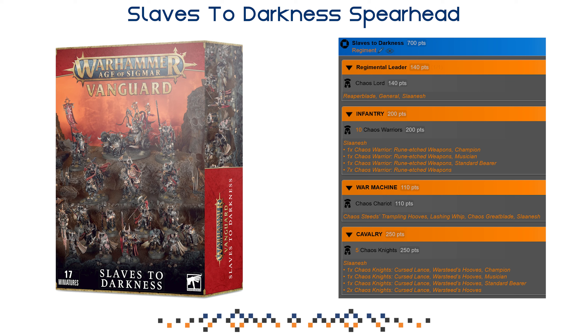Let's take a look at the detailed list. 700 points — a lot of those points are allocated to your Chaos Warriors and Chaos Knights, but both of those units are pretty strong on their own. You're going to run two five-man squads in Spearhead instead of a 10-man squad in full Age of Sigmar. The designers for fourth edition were very conservative with points, so changes usually mean making units cheaper rather than more expensive. 200 points for 10 Chaos Warriors might seem like a lot, but it's actually fine in full AOS.